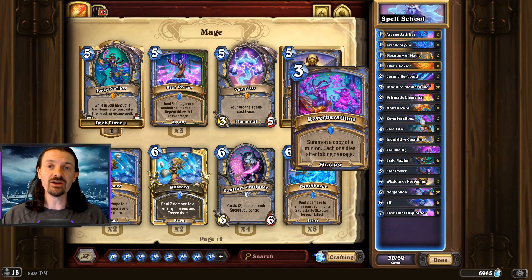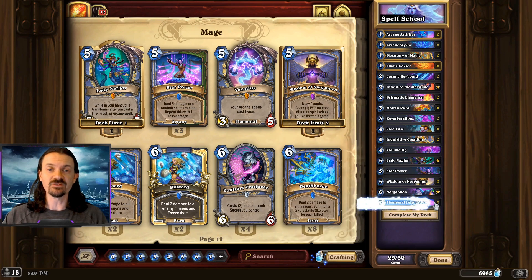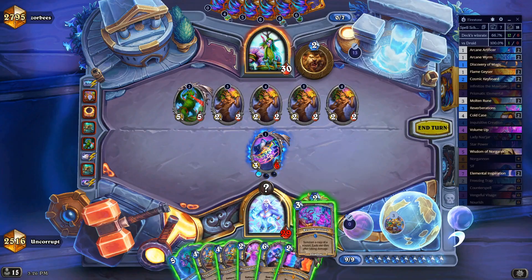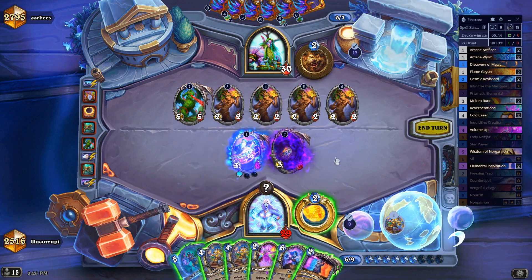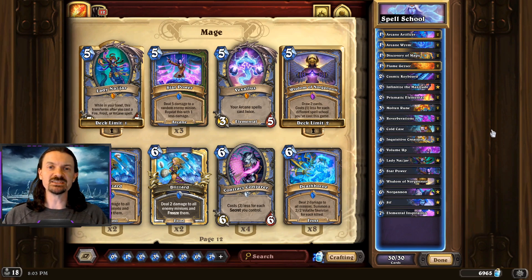Reverberations is a very, very strong and key card in the deck. It can be used as removal for your opponent's Titan, or just a big minion you're a little bit afraid of. Or you can actually create a copy of your own Sif for the additional spell power, or potentially get an extra copy or two of Norgannon with Reverberations. The card is extremely flexible — make sure that you don't waste it, and carefully consider all of the different things that you could potentially do with it.